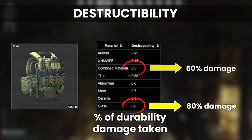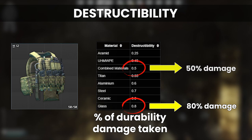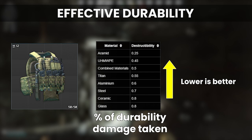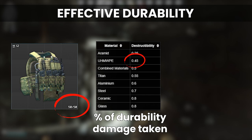Destructibility is best thought of as a percentage of how much damage the armor takes to durability when it gets hit. 0.8 means an armor takes 80% of the durability damage versus some base; 0.5 means it takes 50%. The lower this number is, the more durable an armor is in reality. To compare between different armors, we can use a modified number called the effective durability, which is the regular durability in-game divided by the destructibility stat. This gives us one number to easily contrast different armors against each other for raw protective performance.